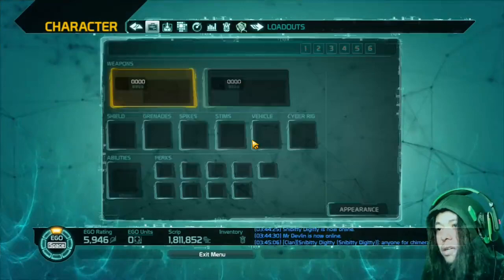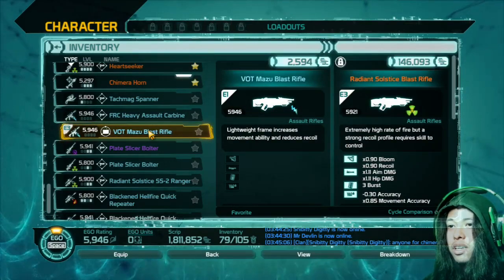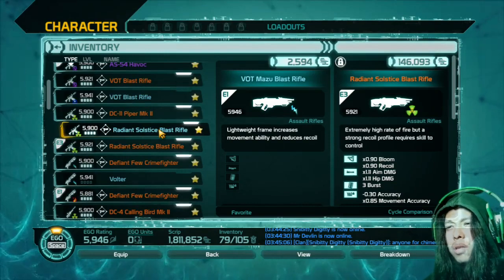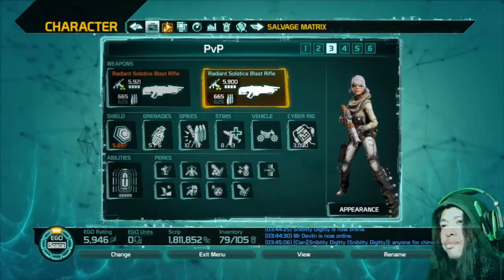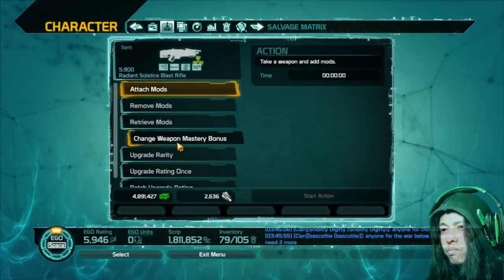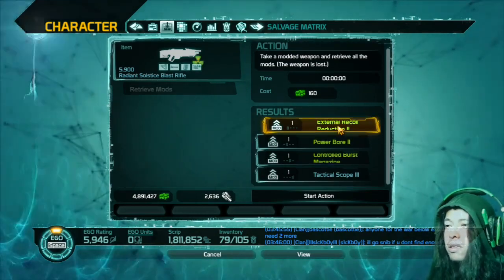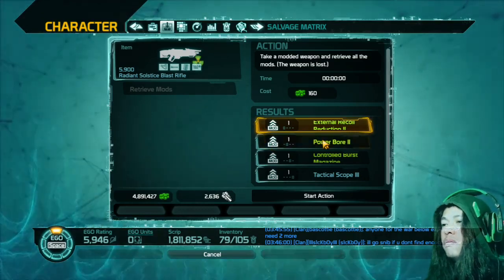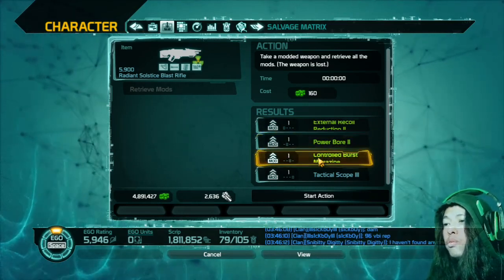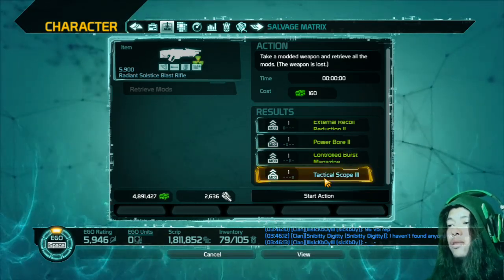Now let's take a look at another blast rifle that I have. Let's check this experimental blue blast rifle that I've been playing with for a bit. If we check the mods, it's the same — it has external recoil reduction, plus a powerbore which gives a damage boost, and the controlled burst magazine.